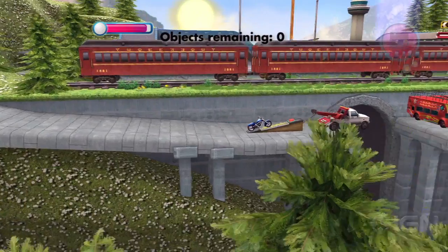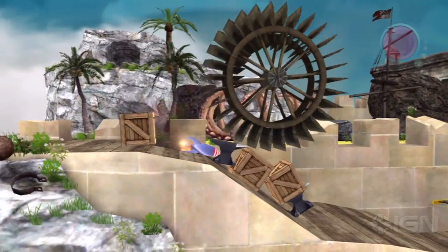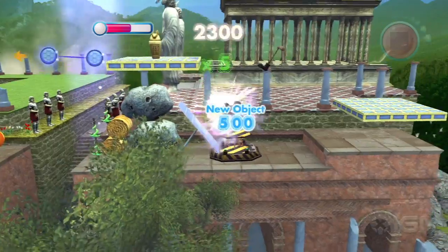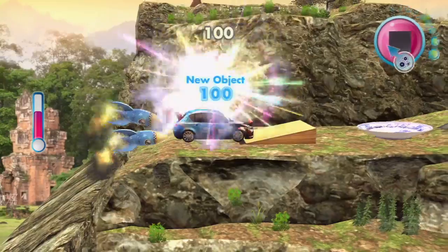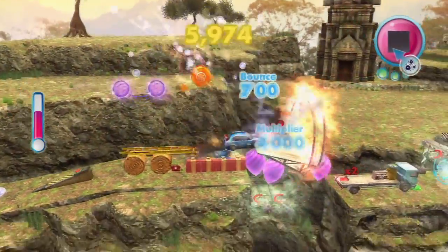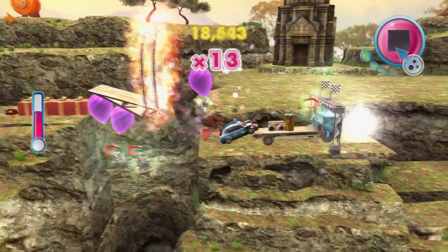In score-tacular challenges, it's all about how you want to solve that particular challenge and use all the objects you've unlocked in the game up until that point. It's all about the craziest and wackiest solution you can make. It's the part of the game where our rules are off, and it's up to the player how they solve that particular challenge.